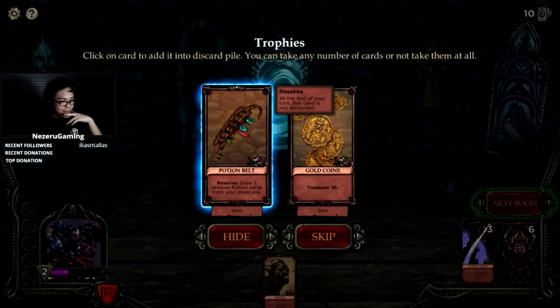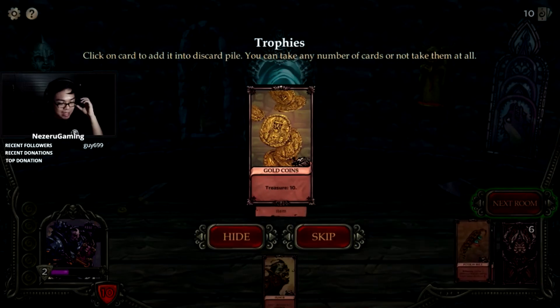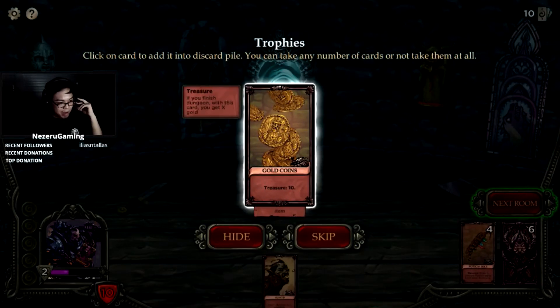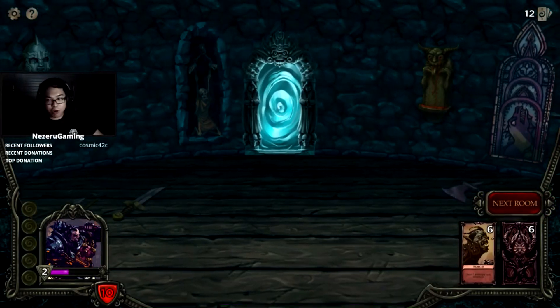It's a whole game about it. Potion Belt: draw two random potions from your draw pile. Treasure: if you finish a dungeon with this card you get X gold. I don't know how easy it is to finish a run, so I'll grab the potion belt. Wait, can we also grab this? Sure, I want to grab that.